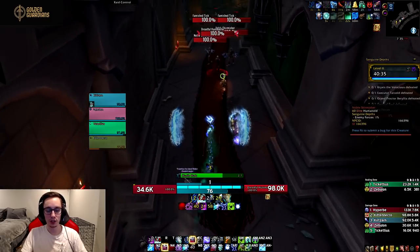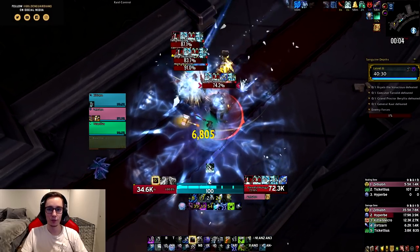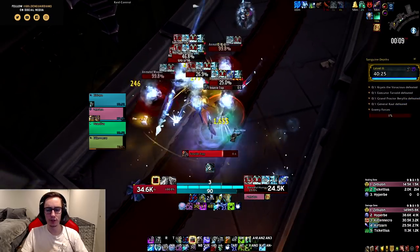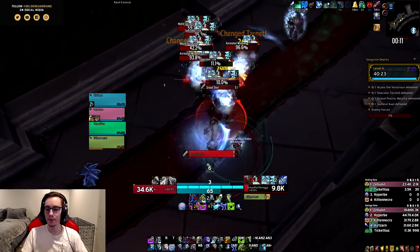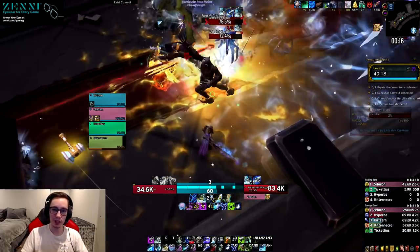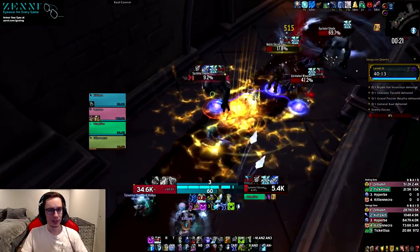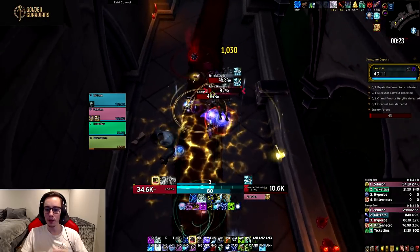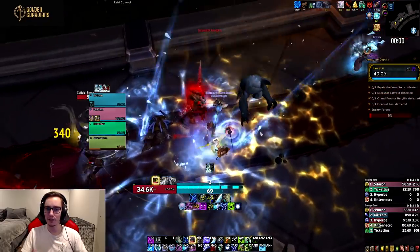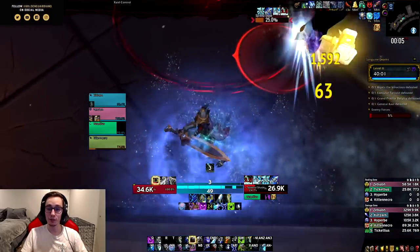First looking at Frost DK, there have been quite a few changes since the last time I talked about it. They have nerfed Obliterate damage quite a bit, which was mostly aimed at the Obliteration build since it was doing so much of its damage with Obliterates. But funny enough, nerfing Obliterate damage seemed to hurt the Breath of Sindragosa build a little more than it did the Obliteration build, which does seem a little weird.